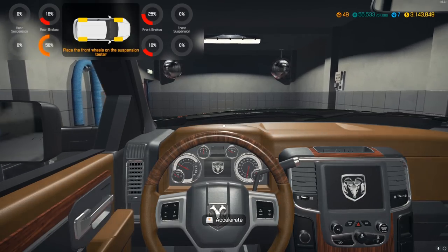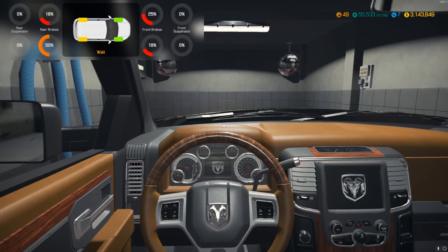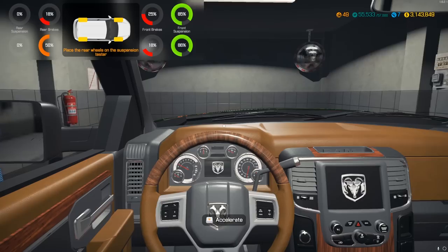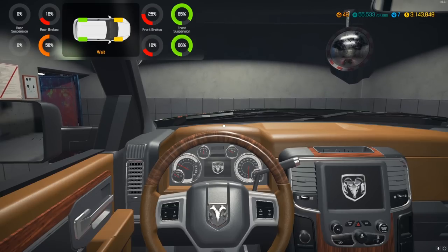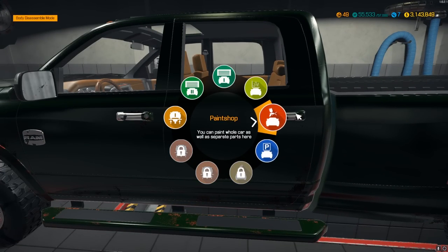The rear brakes are a little bit better but still not at our minimal parts condition. Then driving forward shakes the car to test the suspension. The rear suspension looks green — perfectly fine. The test results show 76% is the lowest condition on this car, and all the brake pads, calipers, and discs need to be replaced — a full brake job.